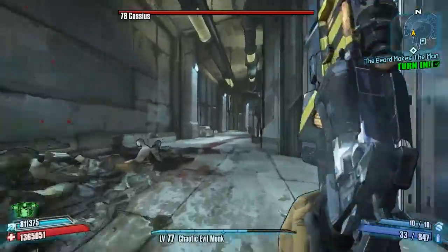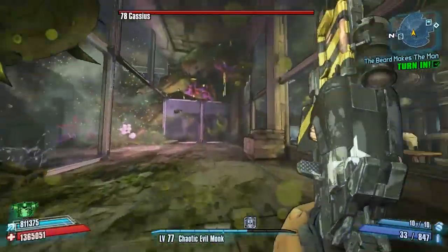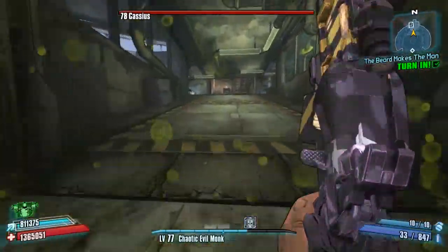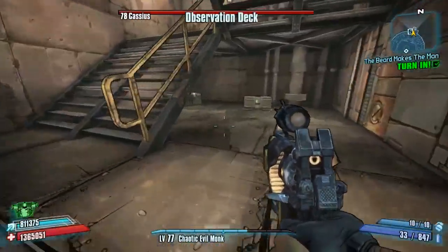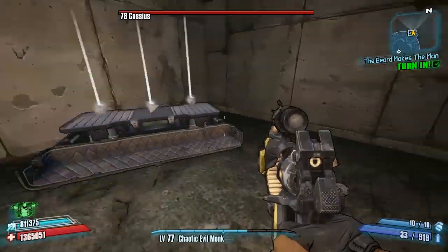Turn yourself around again, being very careful not to fall into the grinder, and follow this hallway all the way along through these rooms. Then look for a big ramp right here — there are some stairs right in front of you. Go underneath the stairs and pick up the green dark chest which is just there.